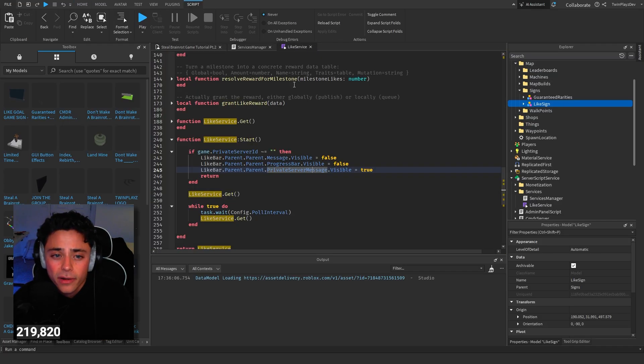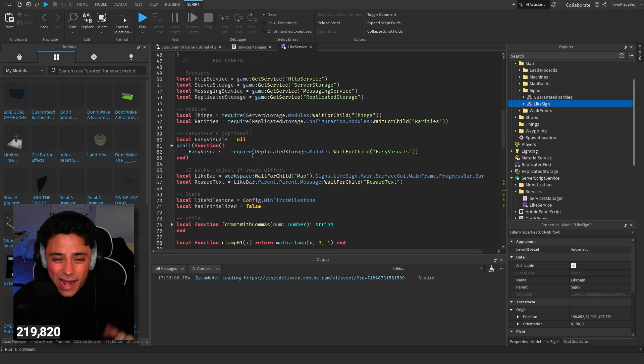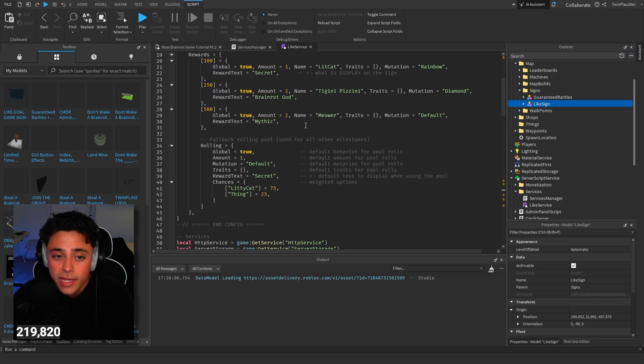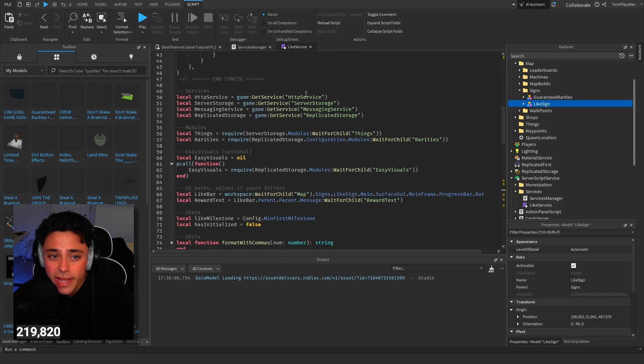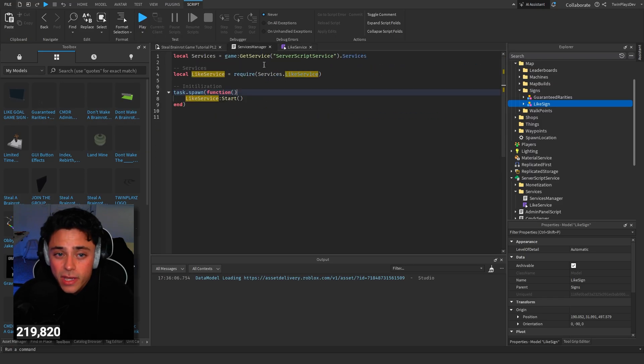Also guys, if you're just wanting this sign for your games in general, you can use this. The only thing is you're going to have to get rid of a few things. Honestly, I recommend popping into ChatGPT and just saying you want to get rid of all the Steal a Brainrot stuff and just do the intervals of milestones. So yes, you can use this for any game.